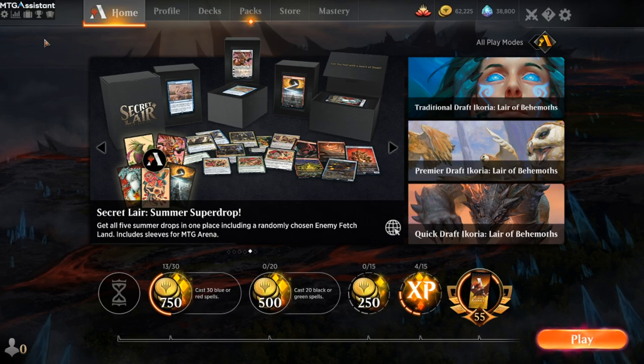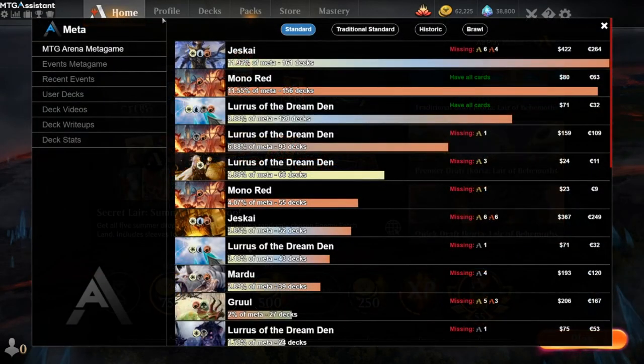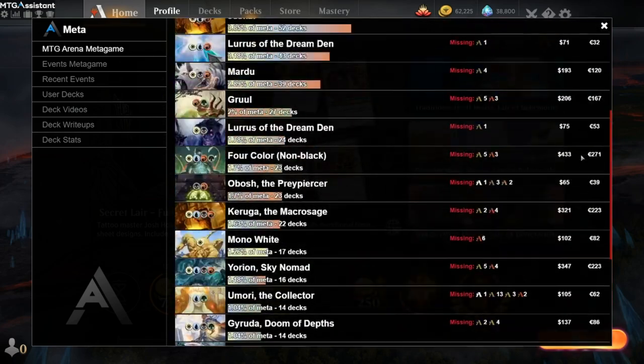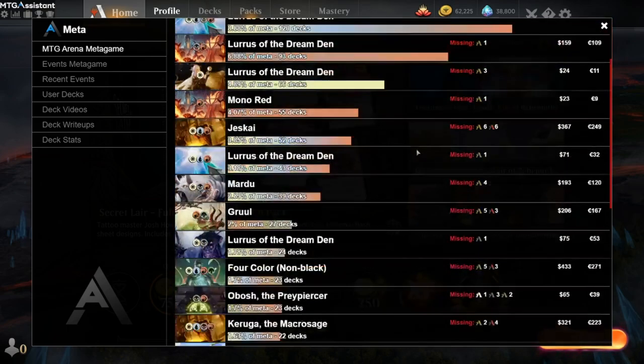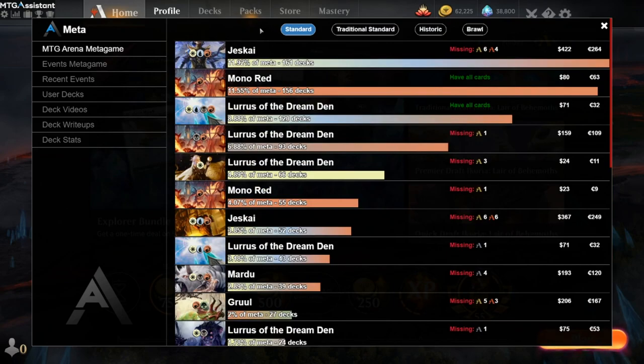I'm in the game and MTGA Assistant launches automatically — it's available up here. We have a lot of options and today we're going to look at the meta functionality. This extension downloads all the meta decklists from MTGHUB for each format, and it does this every 24 hours. It automatically tells you, by comparing to your local collection, how many wildcards you are missing. For example, I know for Mono Red I have all the cards. For the control decks I haven't been playing recently, I'm missing the most wildcards.